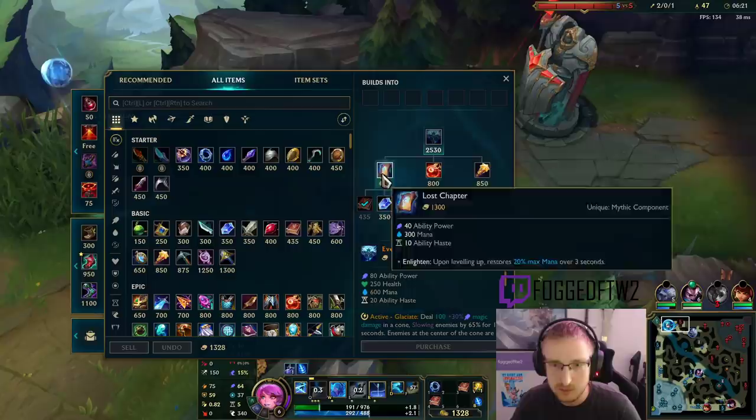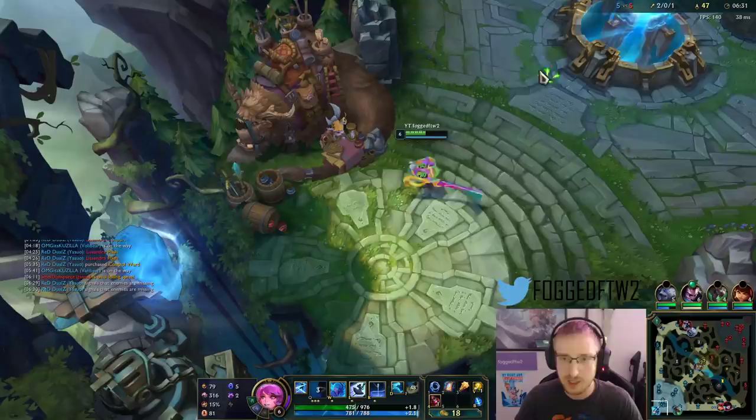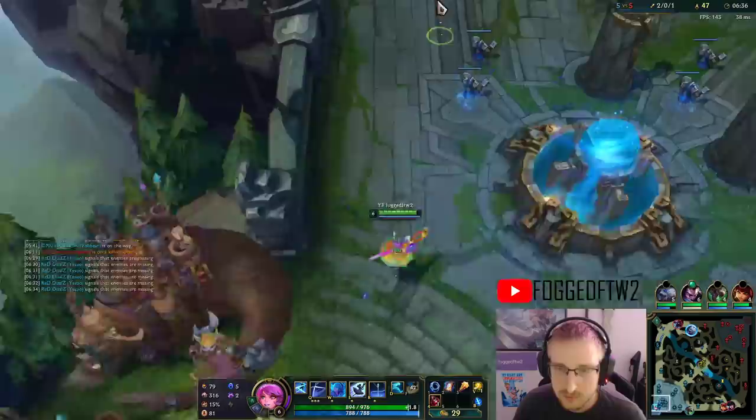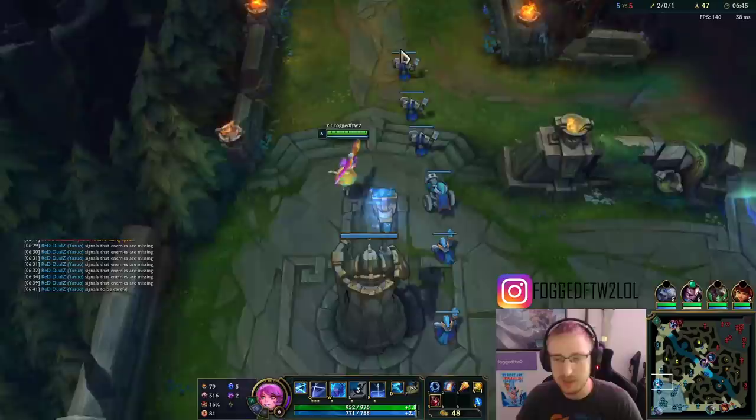I'm going to back. We're going to have Lost Chapter and Blasting Wand. Gwen is really good at extended trades, but forcing extended trades is difficult — that's the reason why we took Ghost and why we're going to be building into Everfrost.